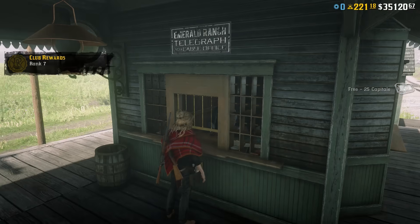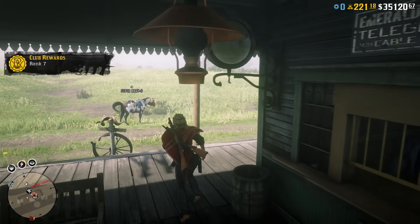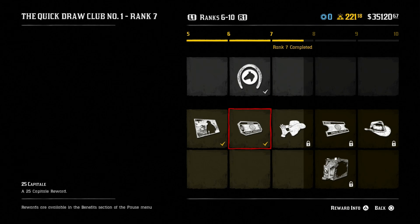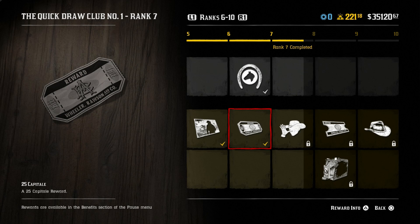The hardest part is probably getting the 25 gold if you haven't already. If you can't buy into the Quickdraw Club, or the first Quickdraw Club has expired by the time you're watching this, then unfortunately the best way is to carry on grinding — looting bodies and searching chests.